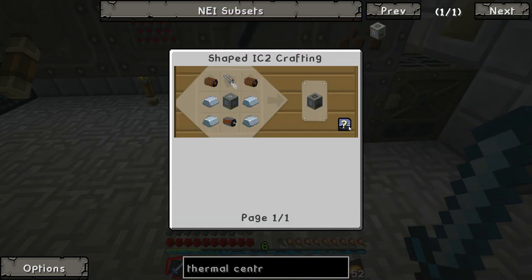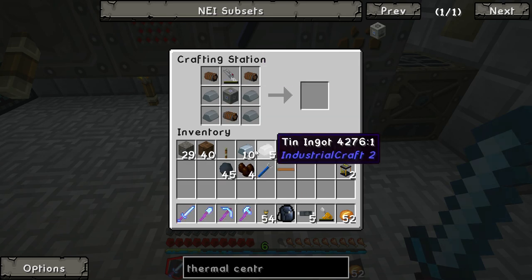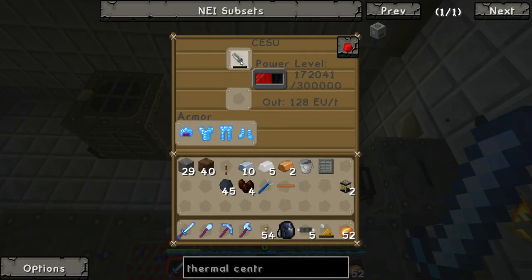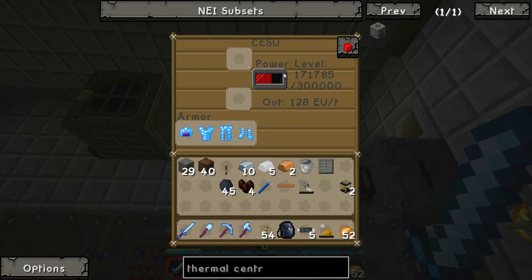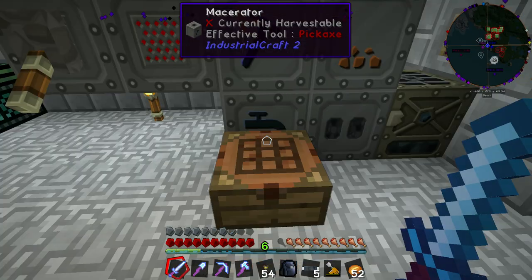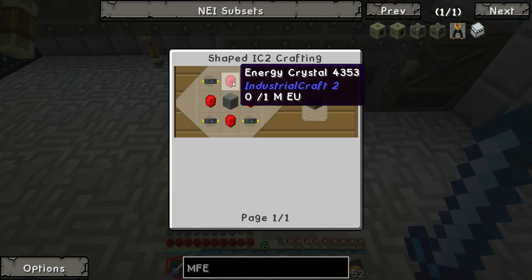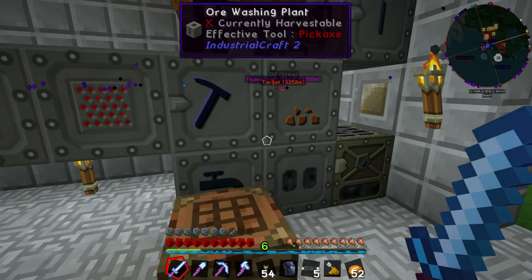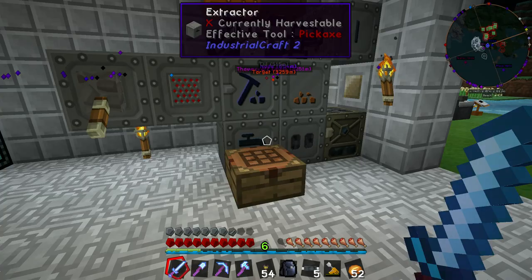Then we'll have our thermal centrifuge. While we're waiting — ejector upgrade, fluid ejector. No, I need a circuit. Grab some more copper, some more iron, maybe some more tin. Extrude — one, two, three. And you go there, excellent. Thermal centrifuge. I can't because of this laser — I hope it doesn't need to be fully charged. Maybe it does need to be fully charged. Please don't take that much power. Power tier three — damn it. I made all this stuff and now I can't actually build it. That is annoying. Let's quickly make an MFE — sixteen diamonds is what it's going to take. I'm already getting low on diamonds.